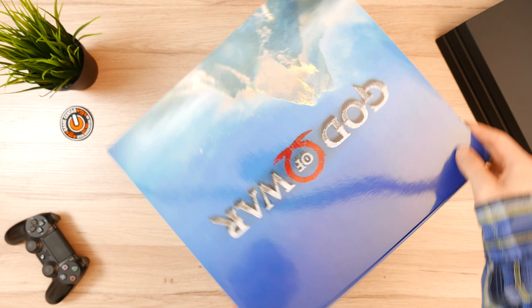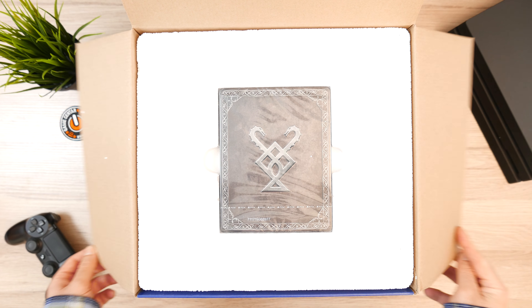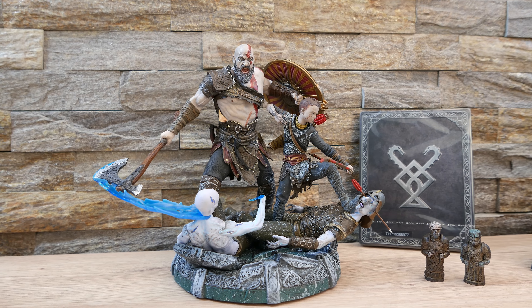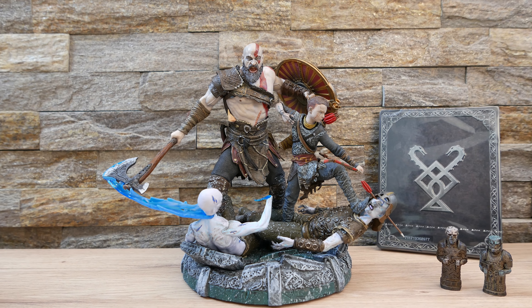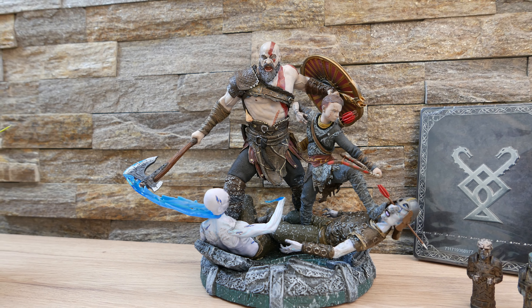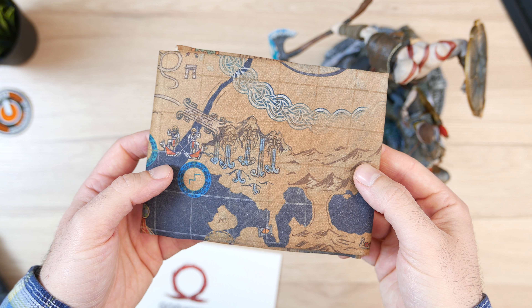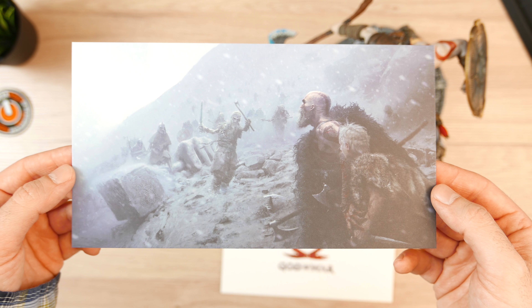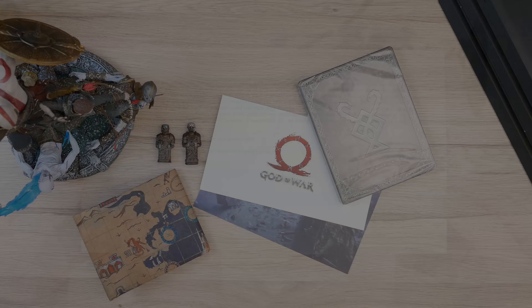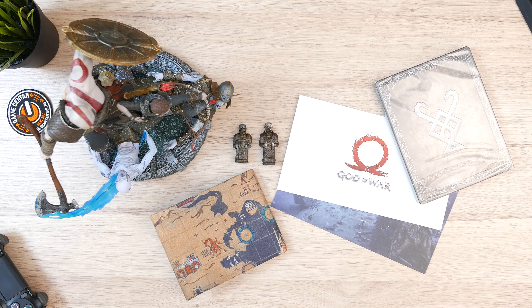Vratimo se malo i unboxingu. Unutar ove lepe unutrašnje kutije krije se igra upakovana u stil steelbook-a. Zatim tu je i masivna figura Kratosa i njegovog sina Atreusa, kako tamane neke nordijske demone. Tu su i dve male figurice nekih likova iz igre, mapa sveta napravljena od fine tkanine, litografija sa potpisom režisera igre i još mnogo kodova za ridimovanje na PSN-u koje ovde ne smem da vam pokazujem.